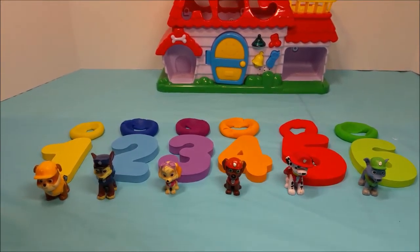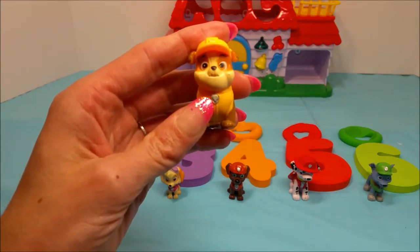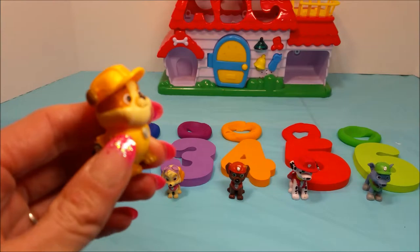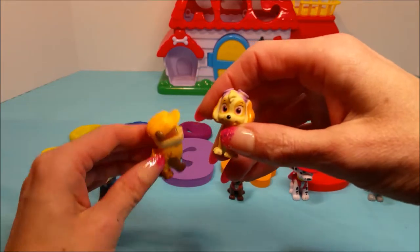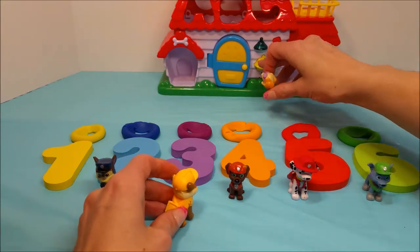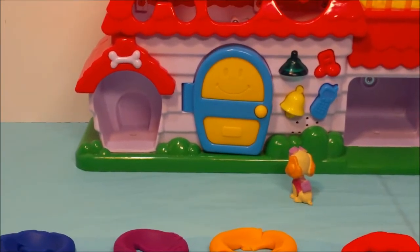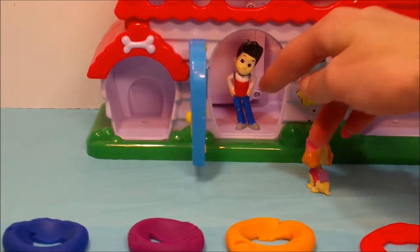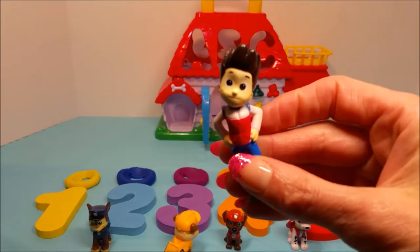Alright, guys, what would you like to do next? See who's inside the house? Yes! Alright, Rubble, let's go ring the doorbell. Hey Skye, would you like to be the one to ring the doorbell? Oh sure, that would be really fun. Oh, that was really nice of you, Rubble. Alright, here we go. Who do you think might be inside? Let's open the door and find out. It's Ryder! Hi Ryder! Hi guys! How are all of you doing today?